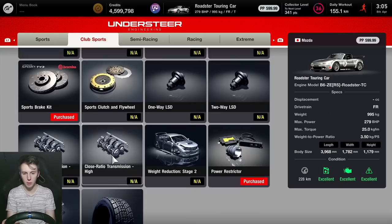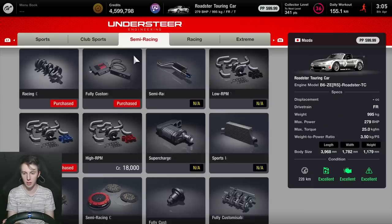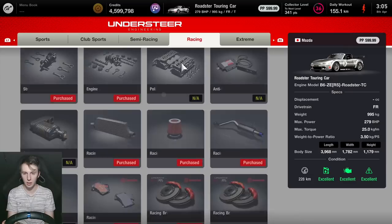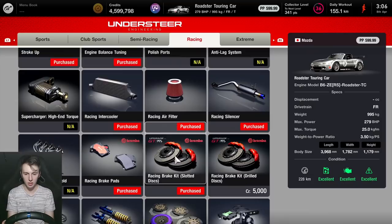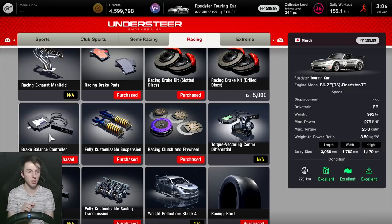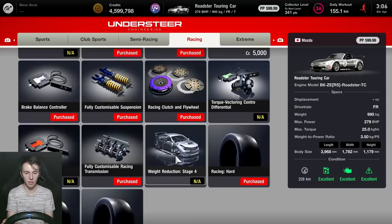Before we get into the tuning setups, for the parts you want, pretty much get anything that boosts the performance. Also get the power restrictor and the ballast so we can balance the performance rating. It's a racing crankshaft, customisable computer, mid-rpm turbocharger seems to be the best, racing category, all the engine components, racing intercooler, racing air filter, racing silencer, racing brake pads and the discs, brake bias controller. I pushed the brake bias forward to number three, just to help with stability a little bit.